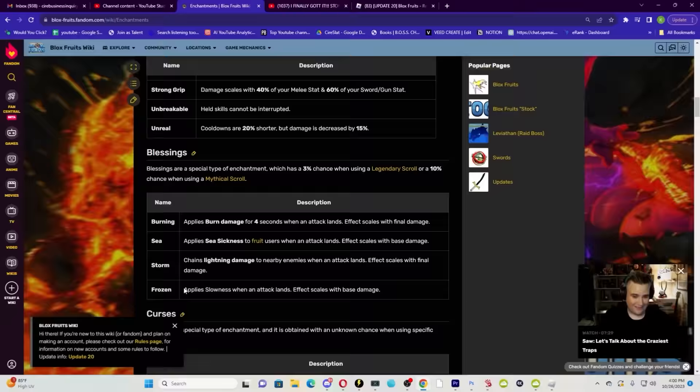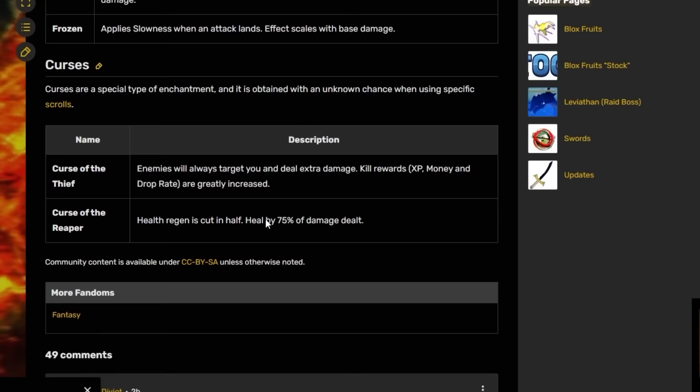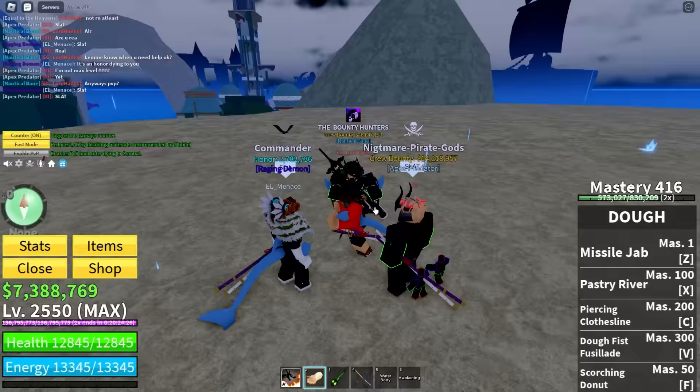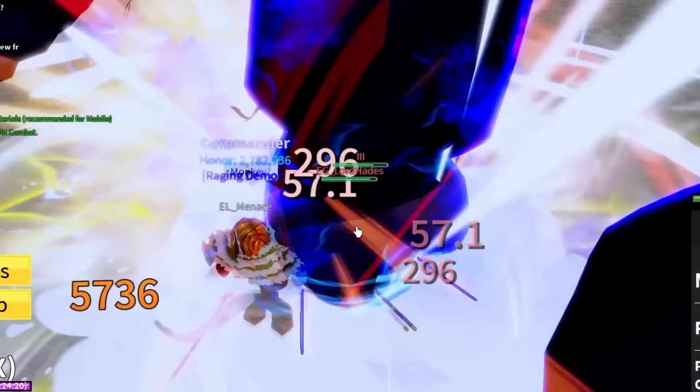That is basically every single enchantment in the game. We got every single one except the frozen enchantment. Also, it says there are curses — curses are a special type of enchantment — so there's still more to discover.